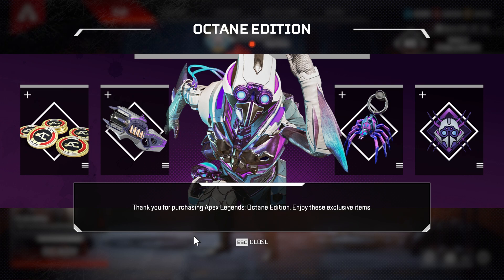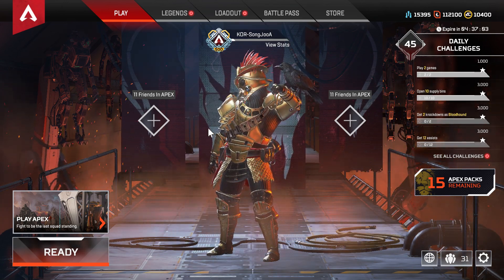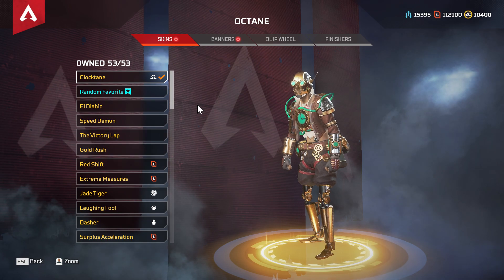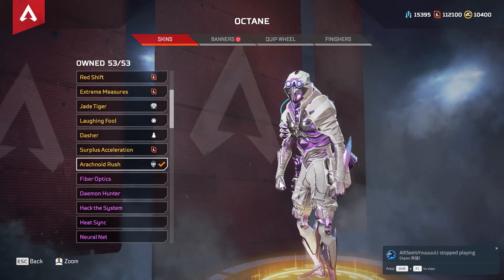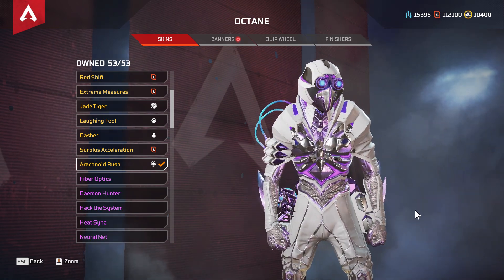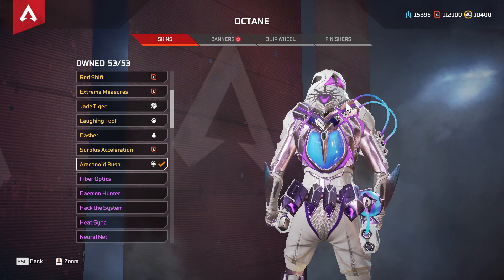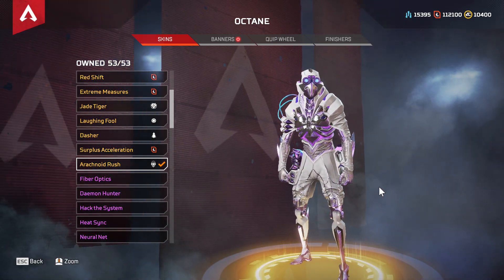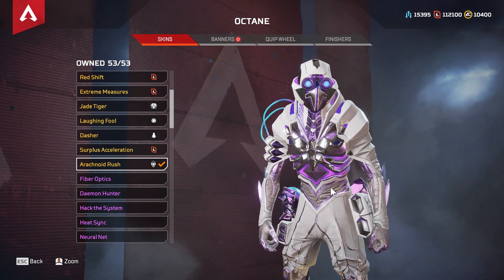I want to go and have a look at the names of this skin and showcase them for you guys. Starting with Octane — the skin is called Arachnoid Rush. Wow, look at this spiderweb design, this skin is dope! They definitely did a great job, just like the Lifeline and Bloodhound skins, those are some really good pieces of work.